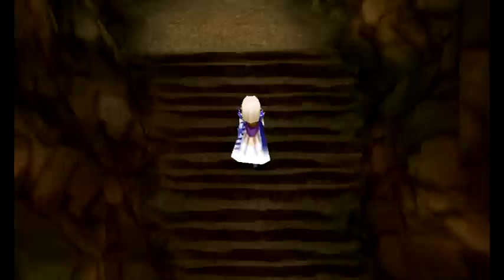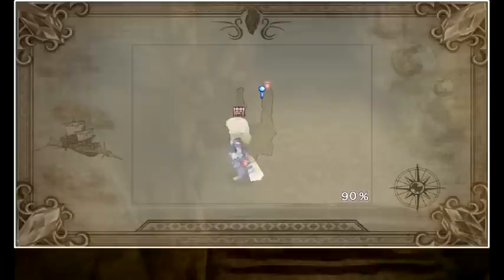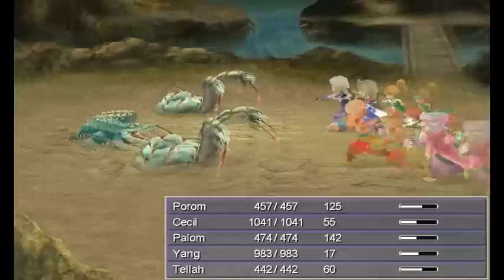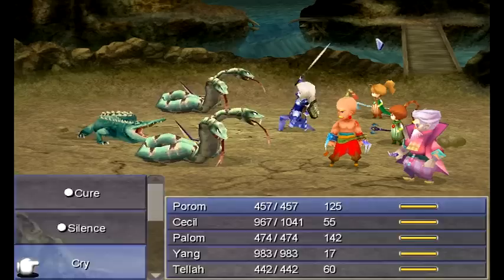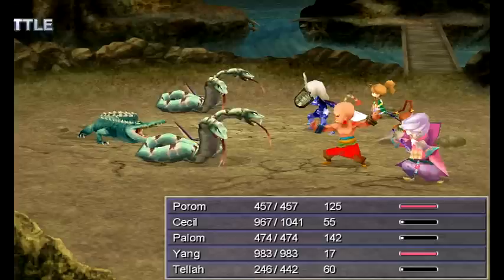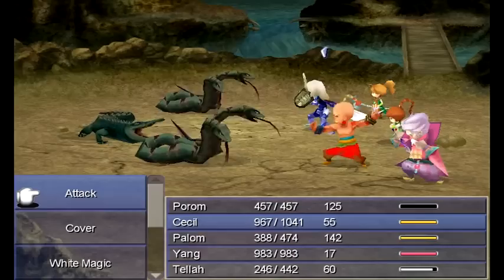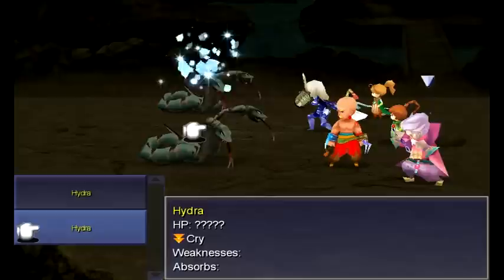Let's head on to the next floor. There's no secret passage to the left like the 2D versions. New enemies here — let's use Blizzard on the Gators and see what works on the Hydras. Hydras are weak to Thunder, if I recall correctly — and yes, it was Thunder. The Gators are the only ones weak to Ice, so equip one Ice and one Thunder claw on Yang since pretty much everything here is weak to one or the other.